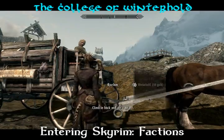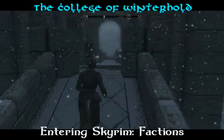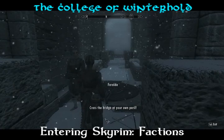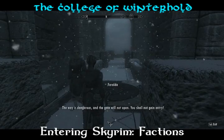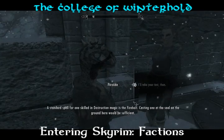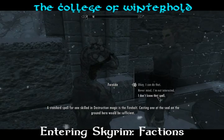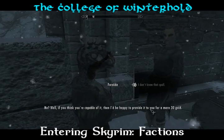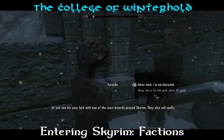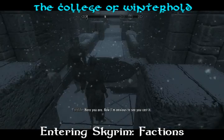From there, take a carriage to Winterhold from Whiterun and run to the far end of the city. You should hear a couple fighting and be stopped by a woman standing at the front of the bridge. She informs you that the way on is dangerous, and she will only let you pass if you perform a fireball spell targeted at the symbol at her feet. If you don't already have the spell, you can purchase it from her for 30 gold — that's a bargain considering what the others are selling it for.